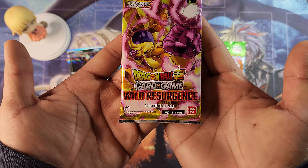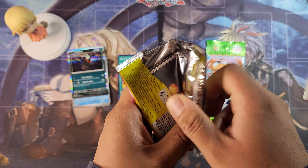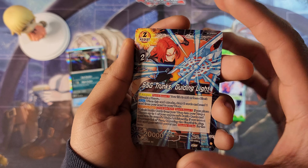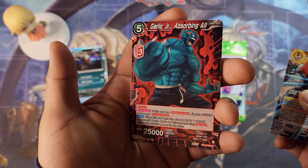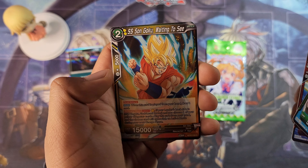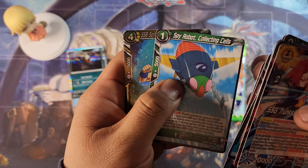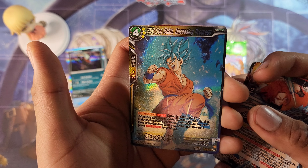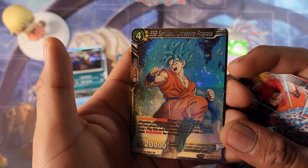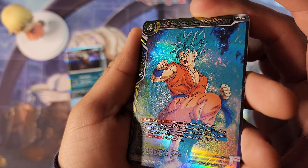Now on to Dragon Ball Super — Wild Resurgence. Let's see what this pack has in store for us. We got Trunks, Cardcaptor Jr., Majin Buu. We got Android 17, Krillin, Goku. We got Trunks and Goku again. We got a rare — Super Saiyan Blue Son Goku. What does that say? Unceasing Progress. That's pretty badass. For a rare, love that shine.